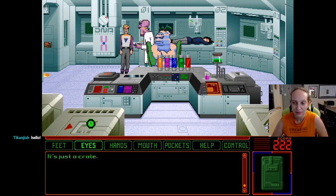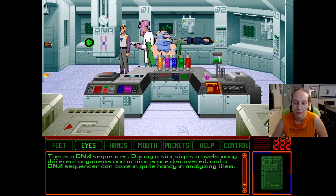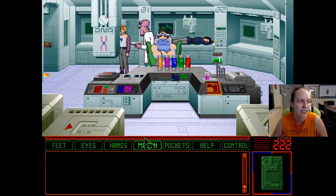It's just a crate. This is a DNA sequencer. During a starship's travels, many different organisms and artifacts are discovered, and a DNA sequencer can come in quite handy in analyzing them. But mostly it just gets used to make sure the food replicators are working properly, and not brewing up anything that might hatch and grow inside you — like happened in Space Quest 3 when I got face-huggered. Chest-burstered.